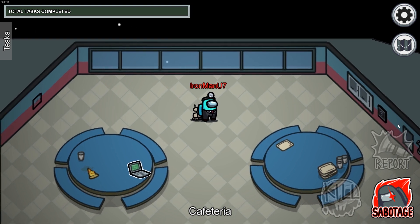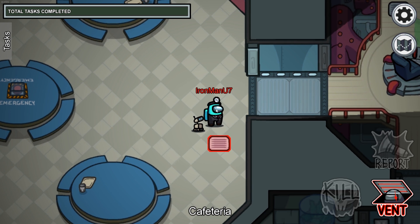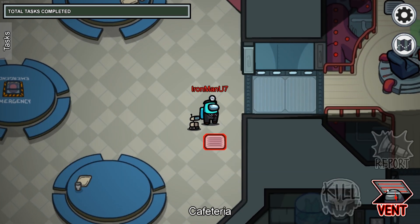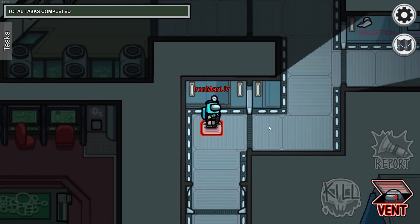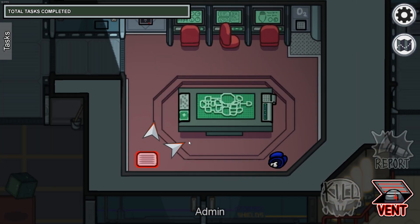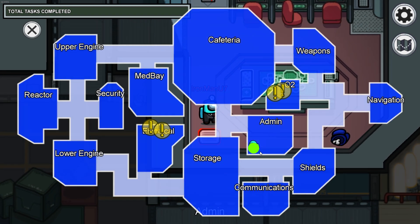Hello everyone, we're going to cover all of the vent locations one map at a time. We're going to start with the Skeld. The first vent we're going to cover is right here, located on the east side of cafeteria on the way to weapons. This vent is connected to two other vents. The first vent goes to the hallway between shields and navigation right here. And the second vent is right here, located in the southwest corner of the admin room.